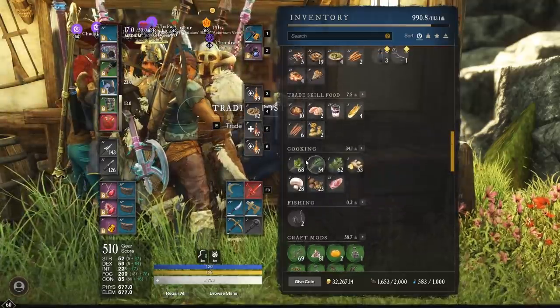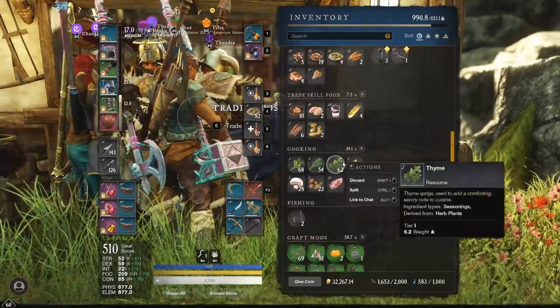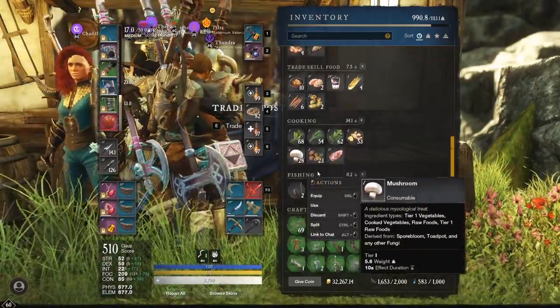And then we have the cooking items — I almost forgot these. We got 68 sage, 54 tarragon, 62 thyme, 53 ginger, 28 mushrooms, and 23 nuts. Maybe the nuts I can sell, but the mushrooms are probably almost worthless.